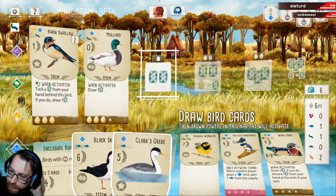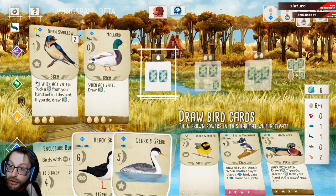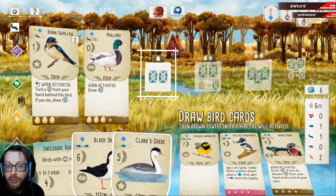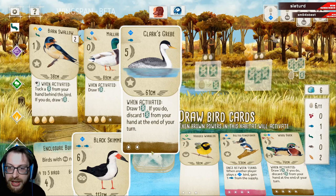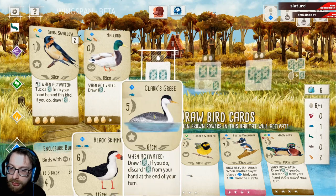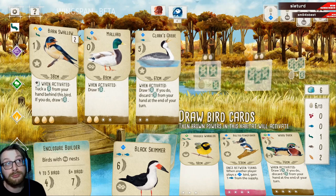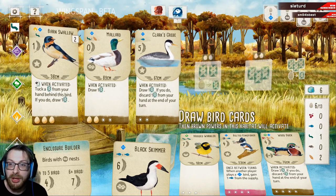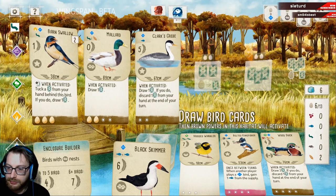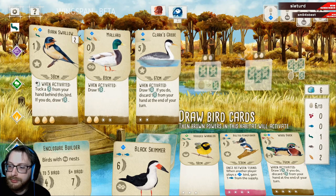We've got quite a lot of cards — we're going to need to draw some though. The grebe is actually going to be really good for the next round because we're also winning this, and then we want to start doing this because this counts as another one of these birds. So the grebe is actually going to be quite nice. I think the first thing we want to do is probably play the grebe, and we'll spend an egg from here. Oh, good job Clark!